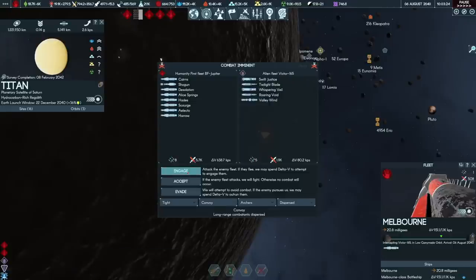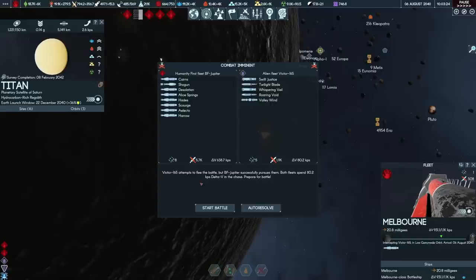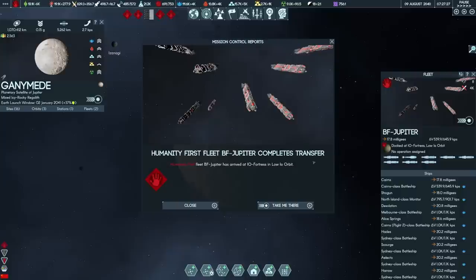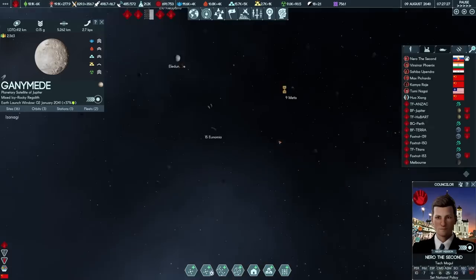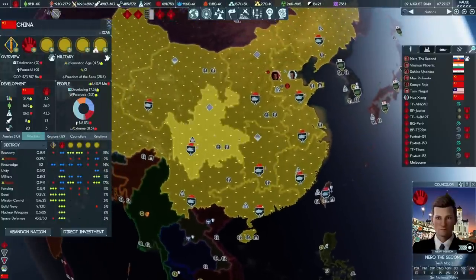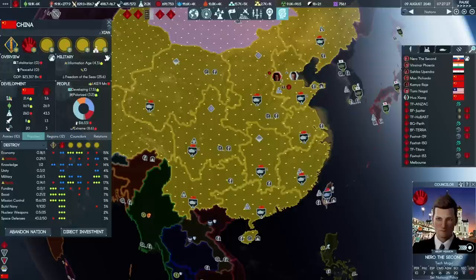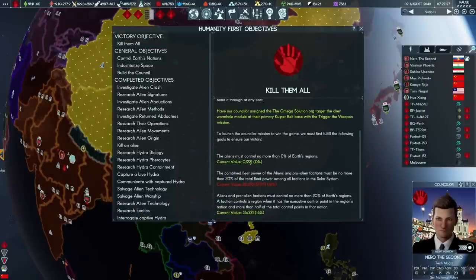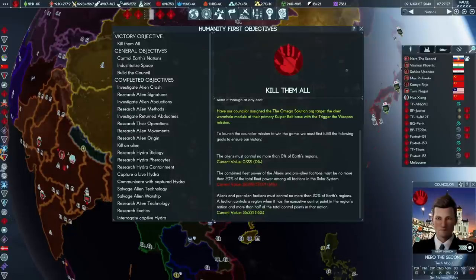The protectorate has been cleared out of China. Looking at my victory objectives — alien and pro-alien factions must contain no more than 20% of regions — they are now down to 16%, which means only alien fleet power remains. We can destroy more ships, which I'm doing, and build more of our own, which I'm also doing. On the 11th of August, Nero should complete his action. The European Union unification confirmed. Fan-freaking-tastic. That brings us down to 580 of 753 control points active.